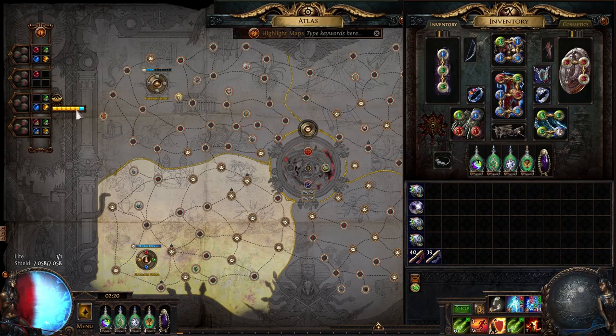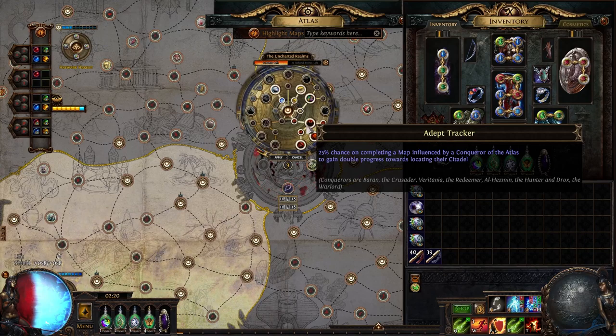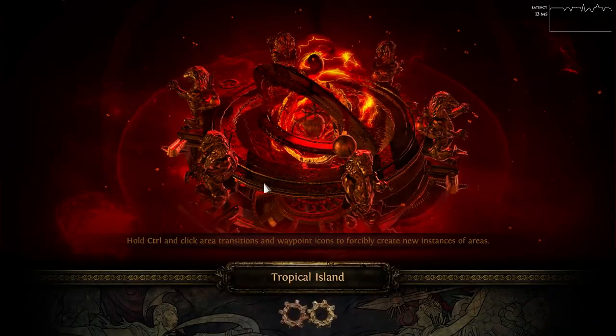You also want to do the same thing on the second-to-last map because of the possible Adept Tracker proc, in case you get double progress towards the citadel. If you're not using that passive obviously you don't have to worry about it. Okay, now let me show you an example map.